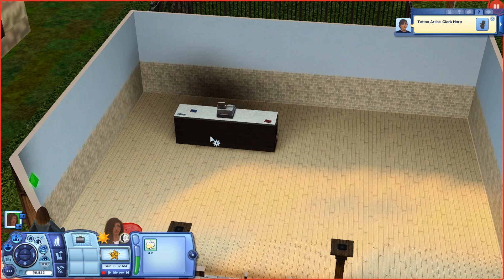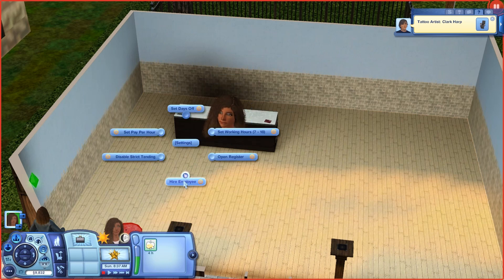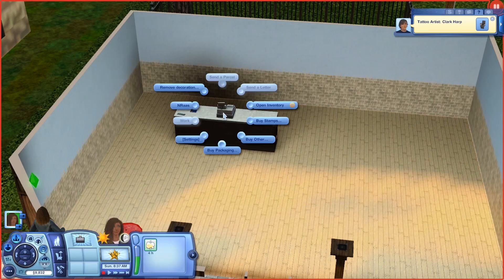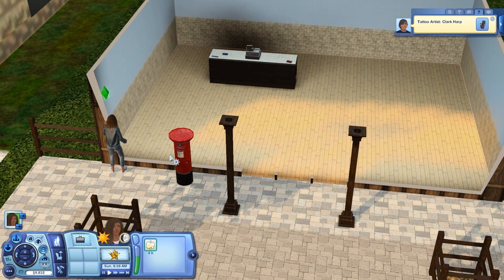To hire an employee you have to close the register first, which is fine. I'm going to quickly hire an employee — I'll do Daryl, just because I placed him in town literally for the purpose of this video. Then I'm going to open the register and let it load up.